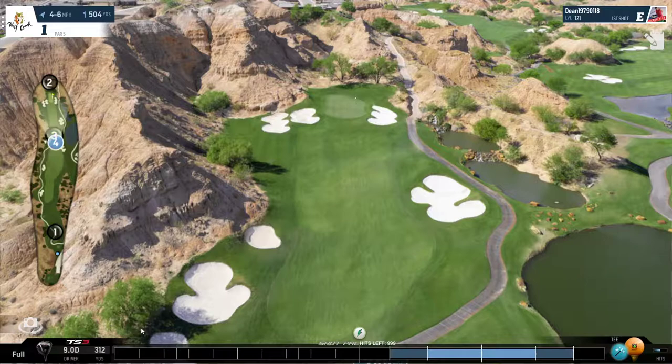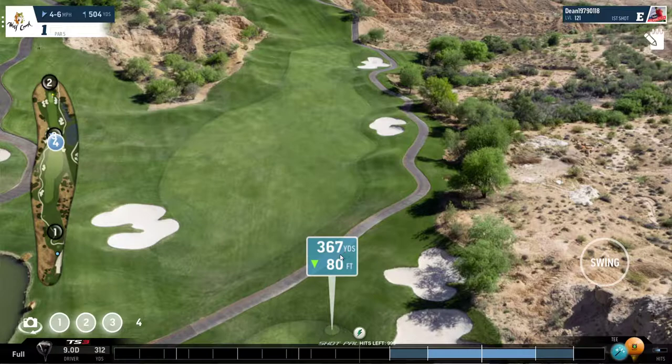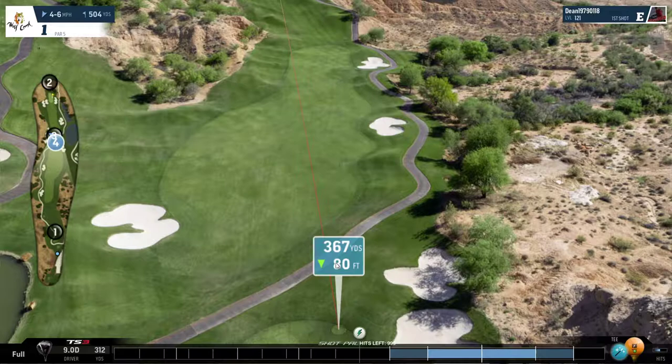This hole always presents a challenge because you have a number of options available to you depending how far you can drive the ball. You can go for the second fairway over here - if your ball can carry in the region of 367 with a tailwind you might reach it. The safest landing is around 350-ish. The risky option is over here but it gives you a shorter approach shot to the hole. These balls don't have a very high distance so it's not necessarily going to reach there, but let's give it a shot and see what happens.